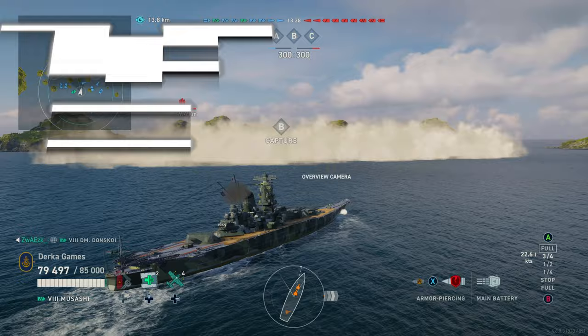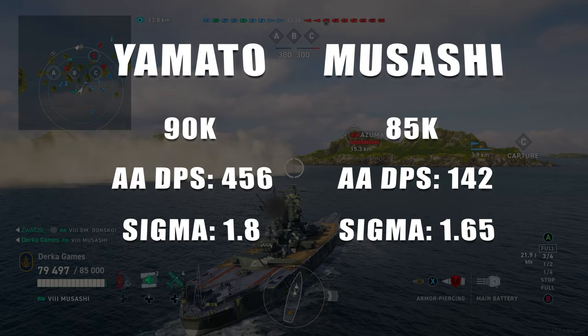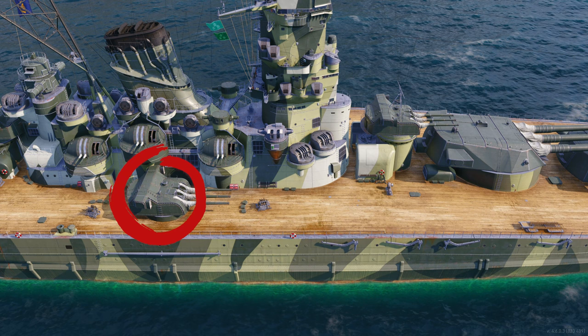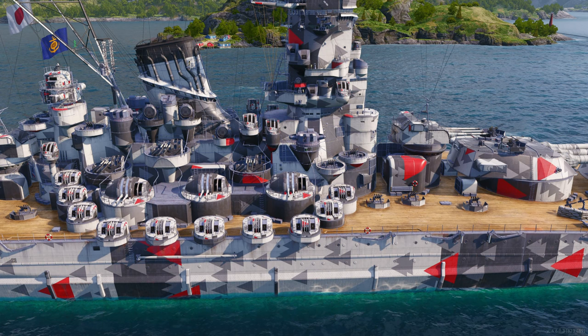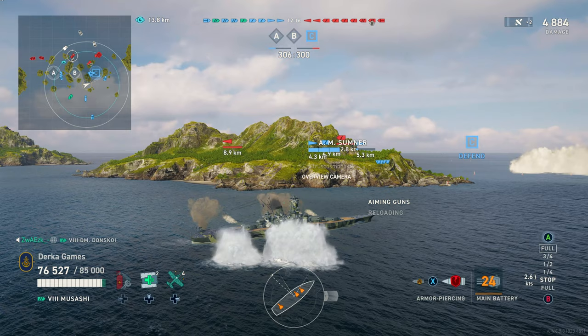Yamato has more health, better anti-aircraft by miles, way better main battery gun accuracy, and a little worse rudder shift, but otherwise these ships are basically identical. Musashi does have some extra 152mm guns, but they have a 12-second reload on an accuracy build, so you might as well forget about them. Looking at the ships and the guns on their decks, you can see that Yamato has way more anti-aircraft guns, and then you can see Musashi's extra 152s.